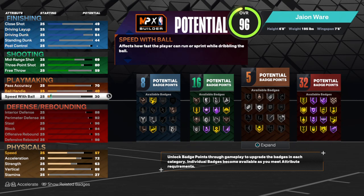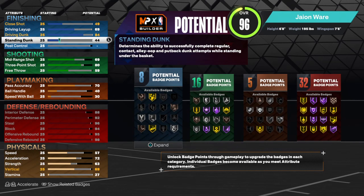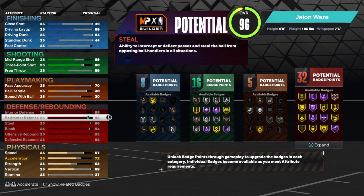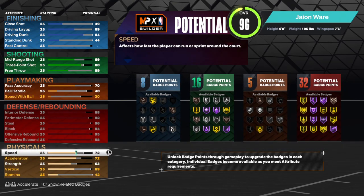I know it may seem crazy that it's that low, but it shouldn't matter if you're playing lockdown anyways. You got an 80 three-pointer — you can still shoot deep. I tested it out on my 69 — shoot deep and all that. 84 contact dunks — pro contact is perfect.